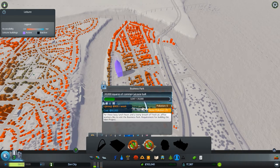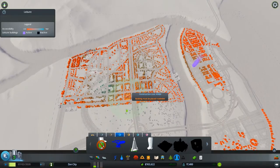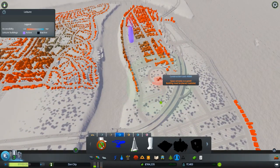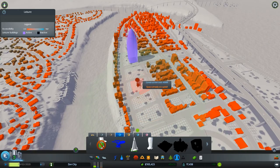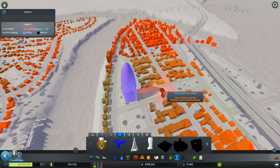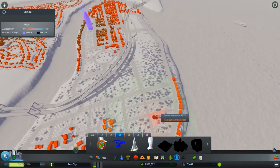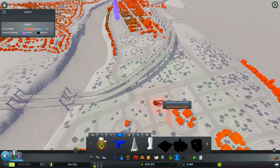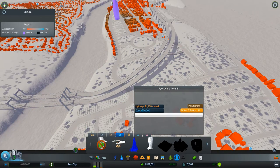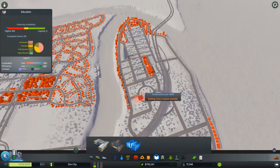We need 20,000 squares of commercial zone to unlock that. Oh, I forgot we got the Enterprise - do we already have that somewhere? I wish I could put it there but I can't. I want it to be kind of a staple piece for the city, so we'll work on that one. That was 70,000 - oh, we have 109,000. You know what, let's build a college - we've been needing a college. Let's build the college downtown.